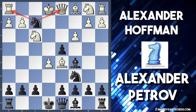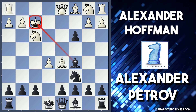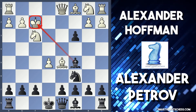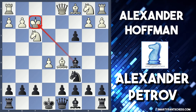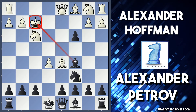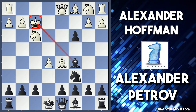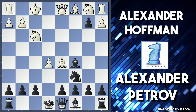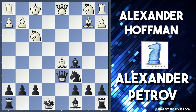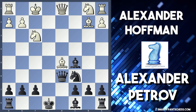Knight takes f2 — white is forced to take, so king takes — and black follows up with dxc3 check. Black now has three pawns for the piece, the king is in check and forced to move, and black will most likely swap off another pawn on b2 after the king moves. Black is actually a piece down, but white's king is now susceptible to many attacks, so it'll make for an interesting game.